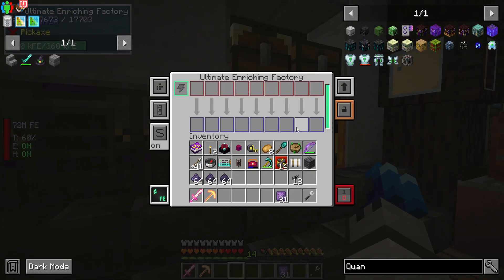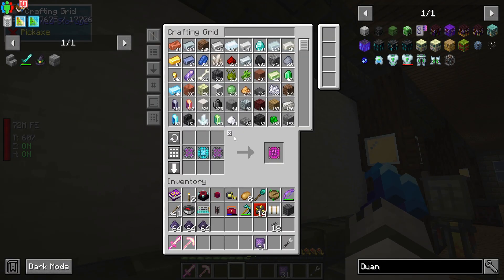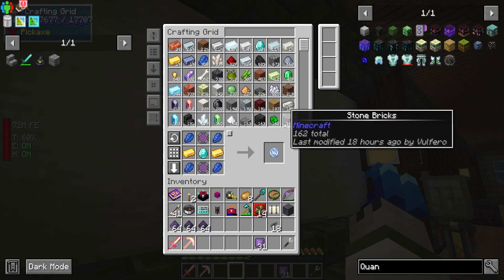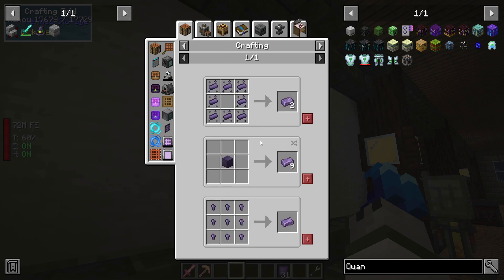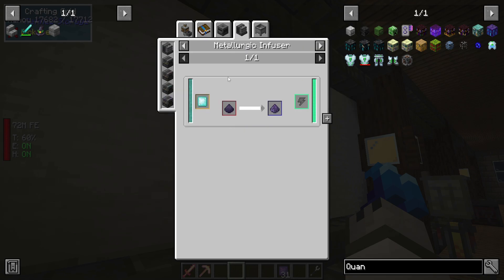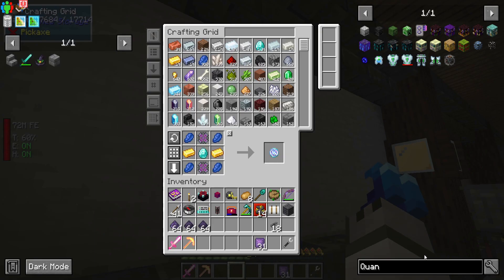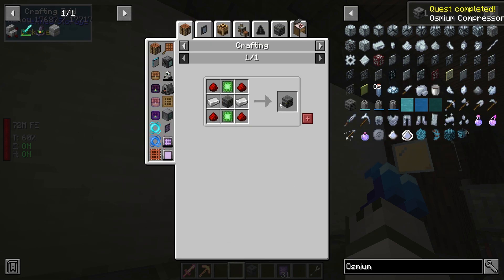Now let's see the Entangloporter and what we're missing. We're missing a Teleport Core, which we can make right here — two of those — and we also need Refined Obsidian. Refined Obsidian requires Refined Obsidian Dust, which we had before — we pretty much metallurgic-infuse the diamond into the dust, which I do have in here. But we're missing the Osmium Compressor — that's what we're missing.